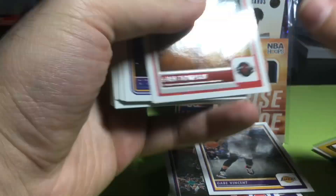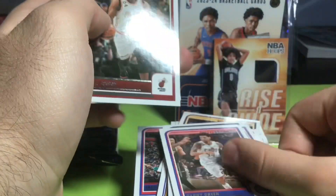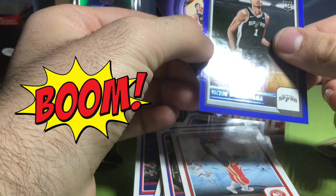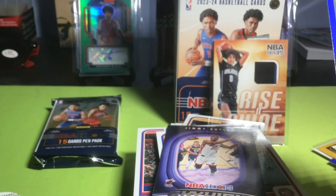Two packs left — I guess we could hope for a Wemby. He's not a PC guy of mine but I would still like to have a Wembanyama card. Another Gabe Vincent — maybe those red backs are only in hobby, I could be wrong. Amen Thompson for the second time — not sure what's happening in this box. Steph Curry, Hunter Tyson, CP3, Fred VanVleet, KAT, Dorian Finney-Smith, Wendell Moore, Oshae Brissett, Danny Green, Kyle Lowry, AJ Griffin — and there it is: Wembanyama Blue! Wemby Blue, Jimmy Butler — okay, Wembanyama Blue, we'll take that!